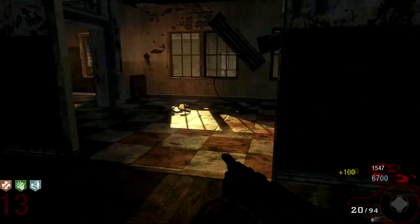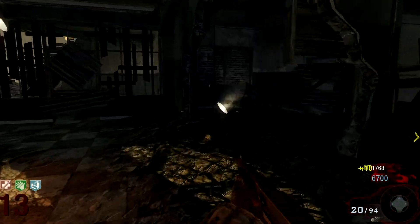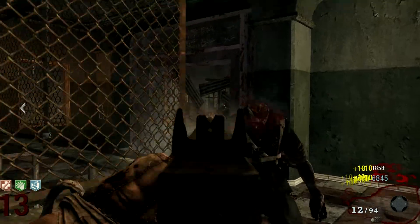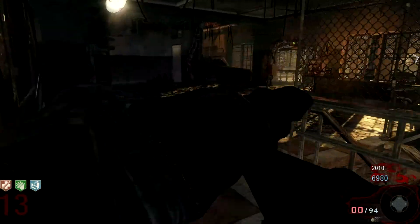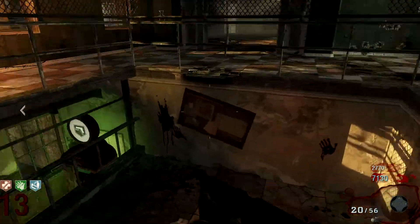Straight off the bat — Verruckt. The meaning of Verruckt, translated from German into English, is insane or crazy. This map is definitely, definitely creepy. We have a lot of stuff to talk about, a lot of rooms that we need to break down, say what happened to them, and obviously the two Easter eggs in this map — we're going to explain all about that.